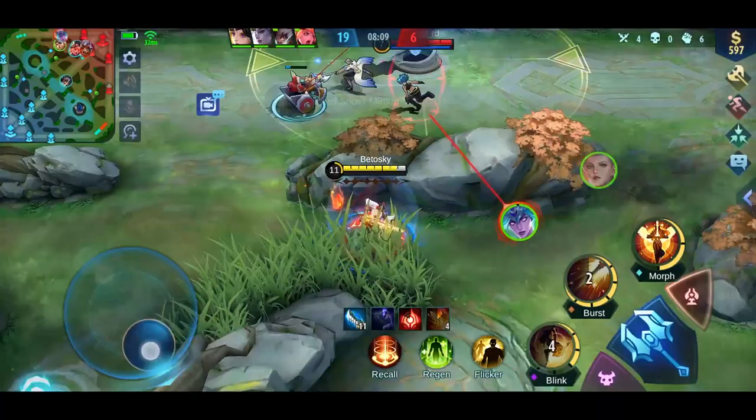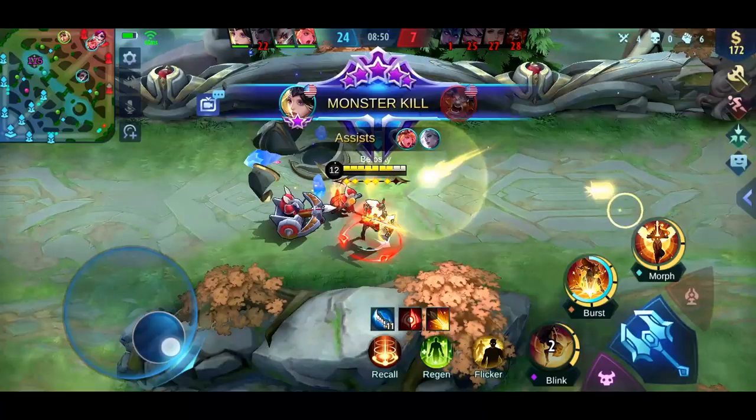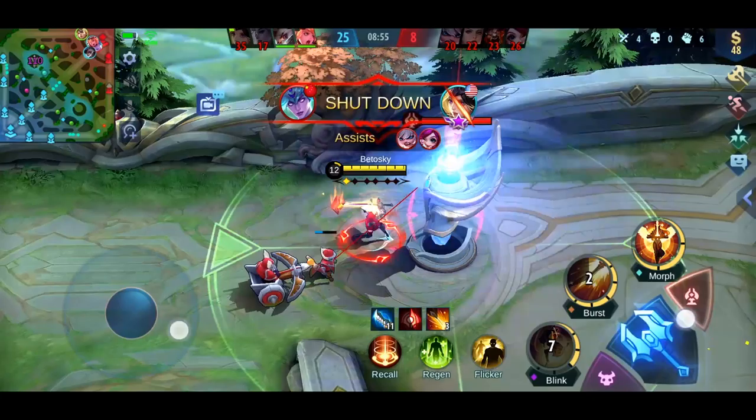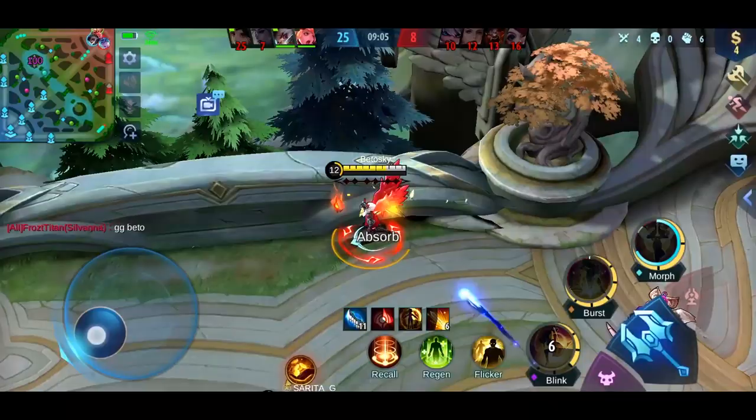In this game I was trying to play more objectives than kills, because if the game drags too long, Freya is not as effective anymore — she can get burst down really quickly if the enemies focus her first. Don't be the first one to jump into a team fight; wait for the right timing, like when the enemies are distracted with your tanks. Then you can jump into their backline and kill them almost instantly.